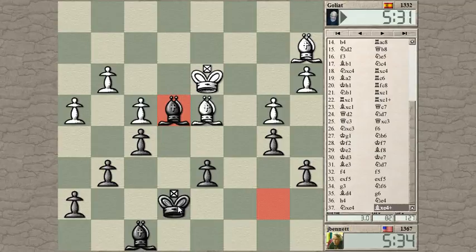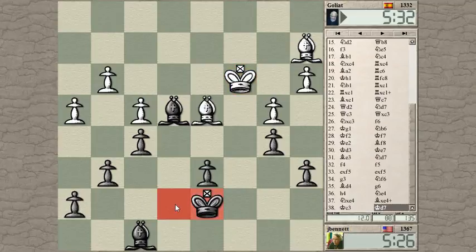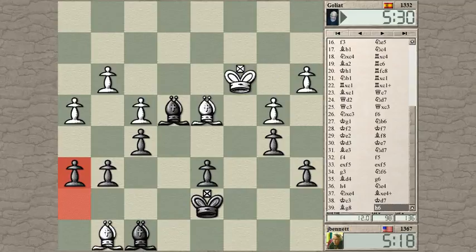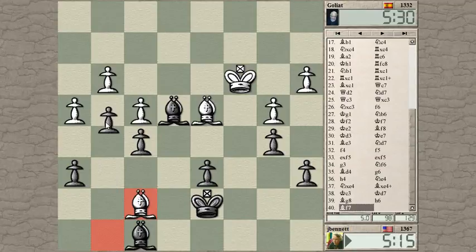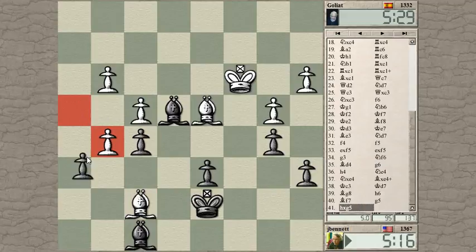I need to get this bishop into the game. Bishop f6 — my king can't go to any of these light squares, so the bishop is coming over here. He can go after those pawns. That wins a pawn for white, though it's not such a great pawn.